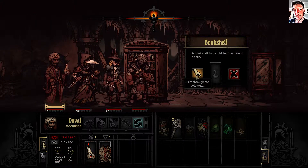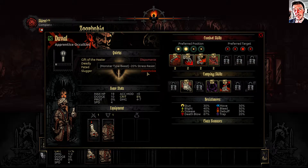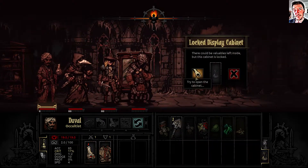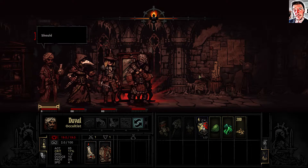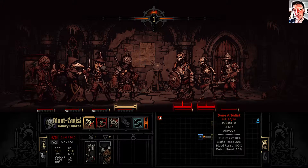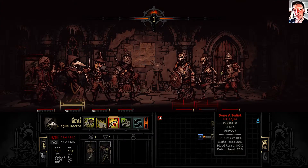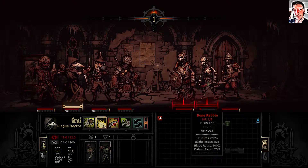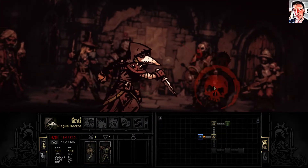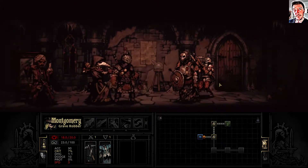Let's check out this room - you can check the bookshelf, we got a negative quirk. Let's check the display cabinet instead - nope. We have a fight, so I will try to bring the Arbalist to the front two rows so she will do less damage. The easiest way to do that is to kill the bone rabble, and let's just stun him as well.